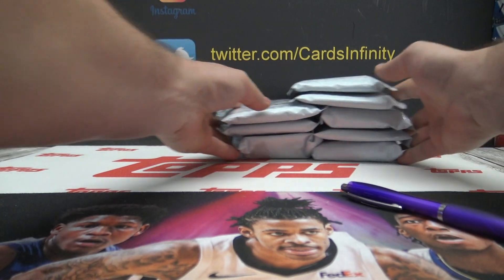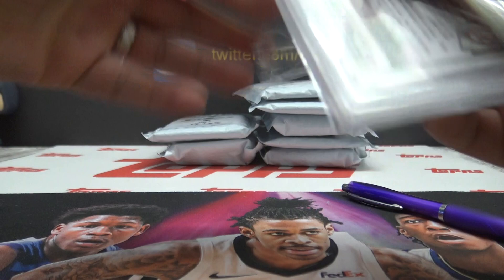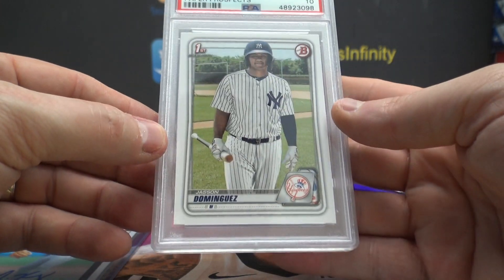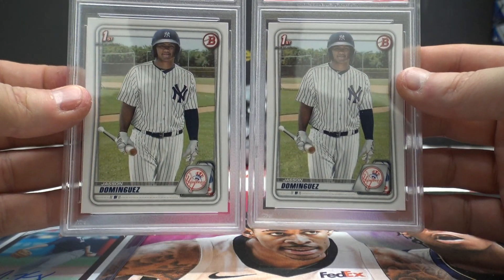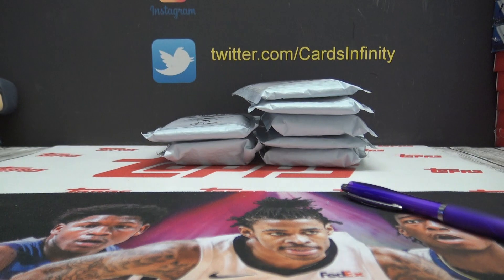All right, pack number 18, Gary T. That one's Michael King, one of 99 legacy autograph, Jason Dominguez 2020 Bowman First gem mint 10 — hey two of them, two Dominguez in there, tens. Gary, your Dominguez collection just grew by two cards.